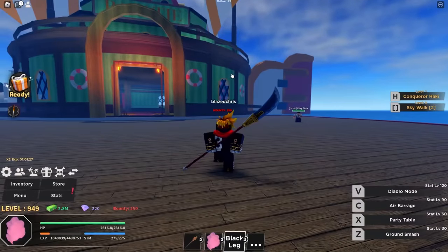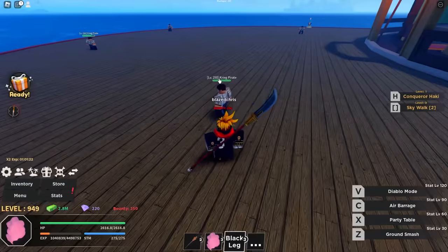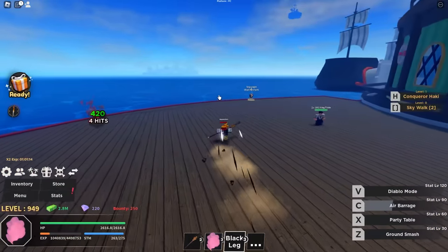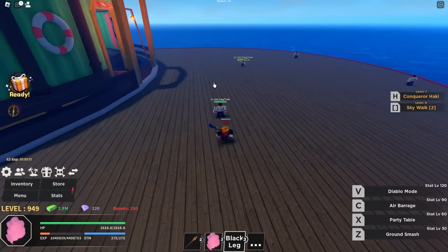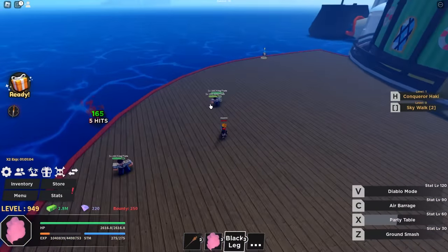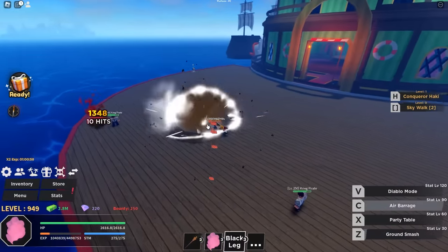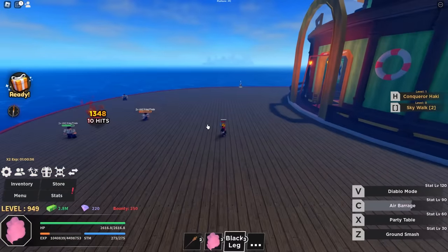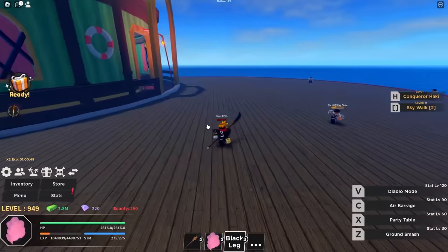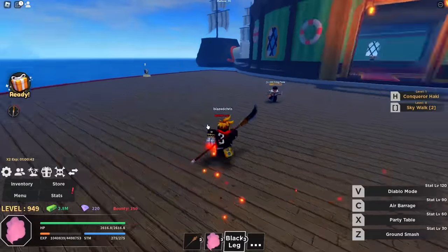We have our V which is Diablo mode — that sounds kind of crazy. Let's check out the moves pre-Diablo mode first. Our C is Air Barrage — what was that? X is Party Table — oh that looks good, I like those effects. Z is Ground Smash — that's cool. But I need to check Air Barrage again; you're supposed to tap it. I do like the idle animation where you're standing with your leg up.